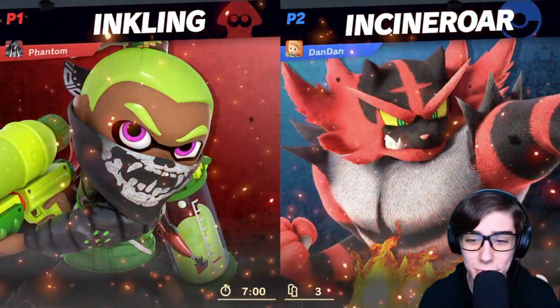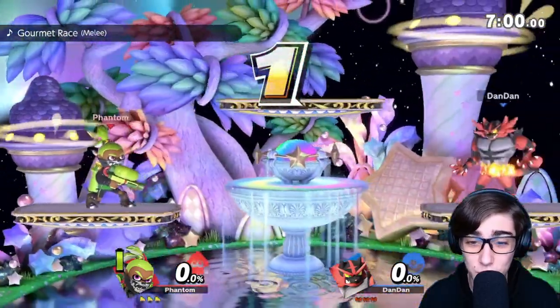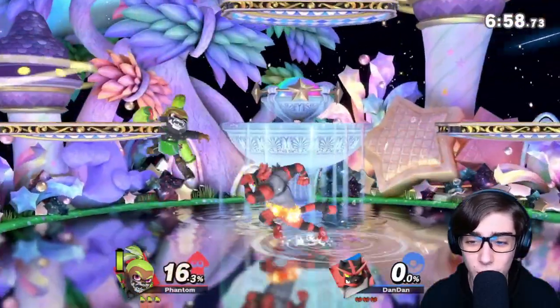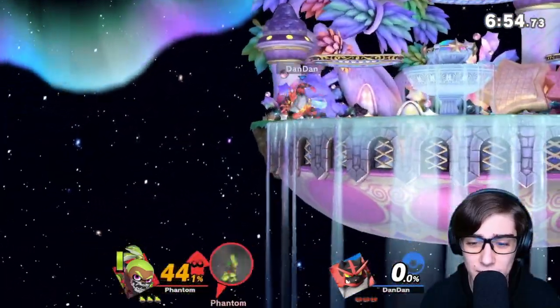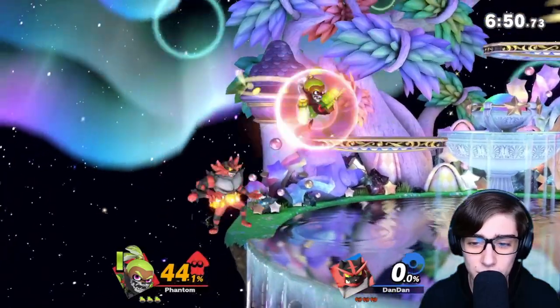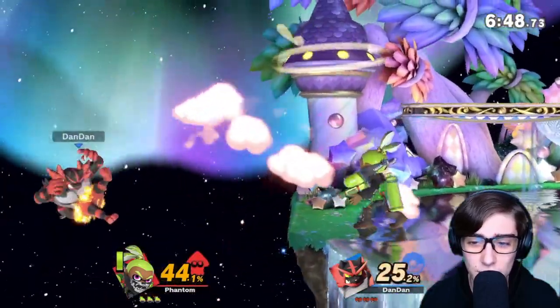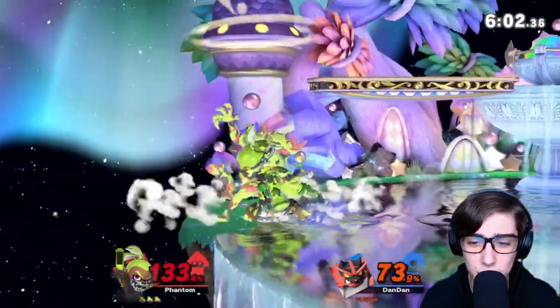This is a notably free matchup for us against Incineroar. Inkling will just do a much better job at range here — just gotta watch out for Incineroar's side beat. We're already seeing a ton of damage, so it's fine. We can kill him at zero though, so not worrying too much about damage unless it gets to the point where that's tough to handle. That back air is definitely good for keeping him at bay.